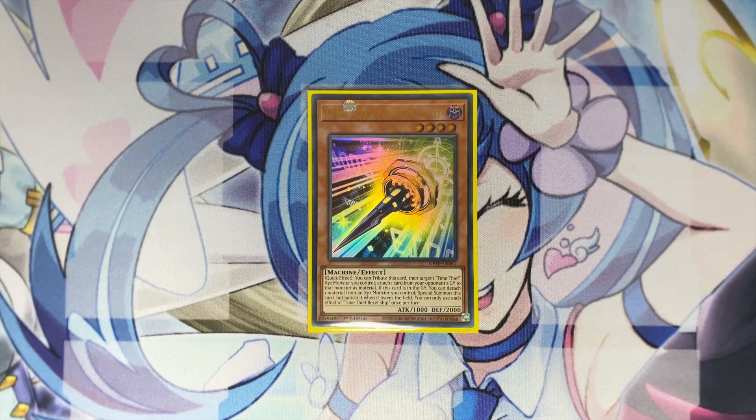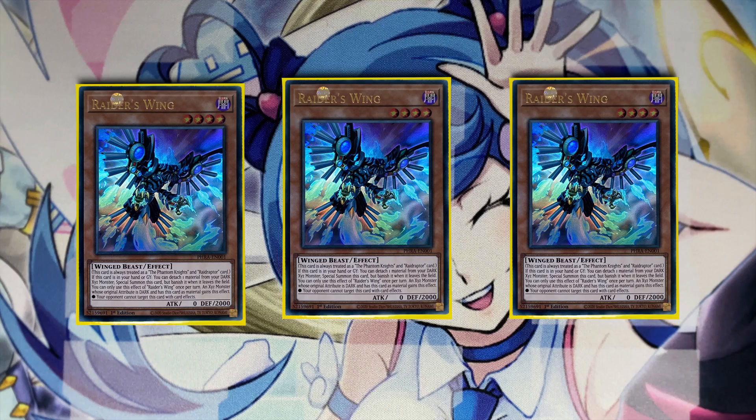There's a lot of good support for the deck that works well because they're all dark monsters. Some archetypes normally wouldn't work together, but since you're playing a full dark deck you don't really mind. We're playing a Raid Raptor engine: three copies of Raider's Wing. If it's in your hand or grave, you detach a material from a dark Xyz, you special summon it, and it gives an Xyz monster that uses this as material the effect that your opponent cannot target it with card effects. So if you use Redoer with this as material, your opponent cannot bait it with an Impermanence and force you to tag it out, protecting your Redoer so you can use the bounce effect to disrupt your opponent when you want.